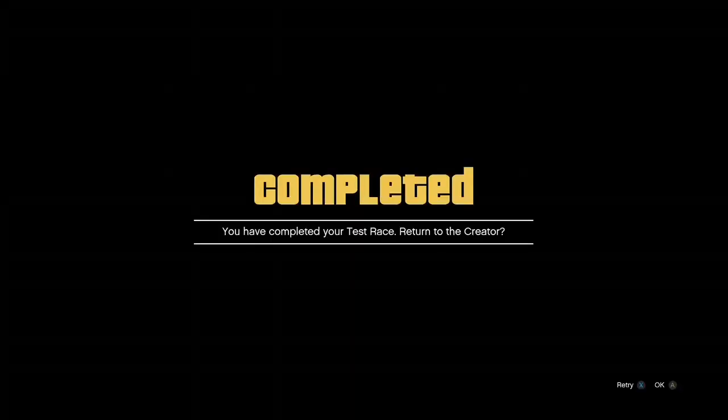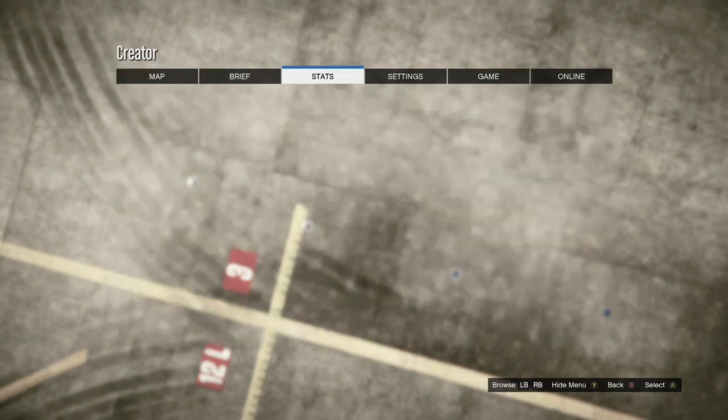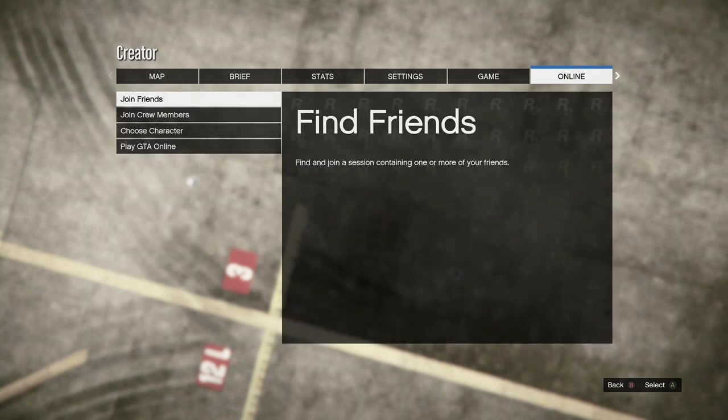Once you finish the race, you're going to get a completed alert — go ahead and accept it. Once you get loaded in, hit your pause button, go to Online, and click on Choose Character.